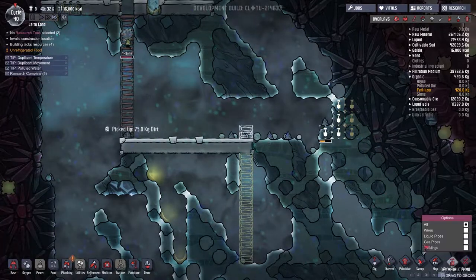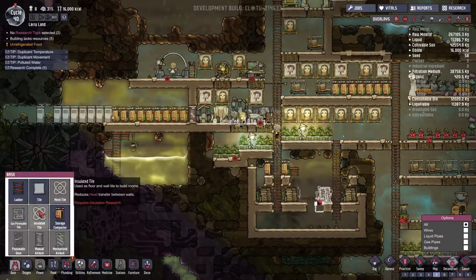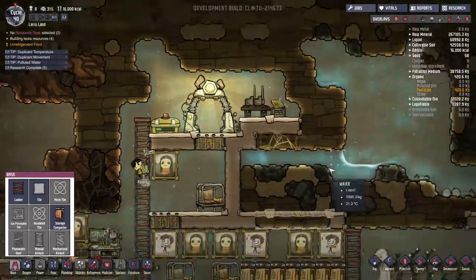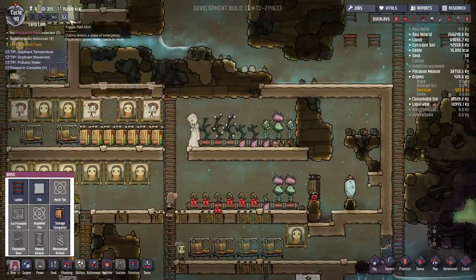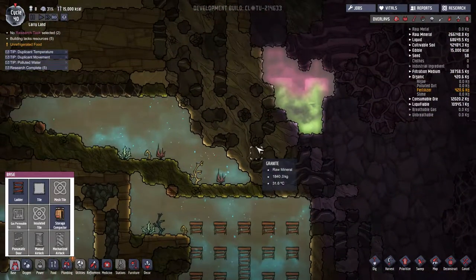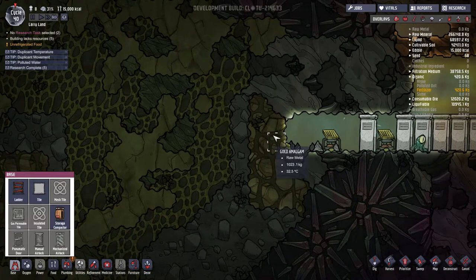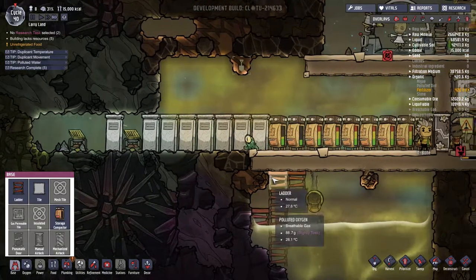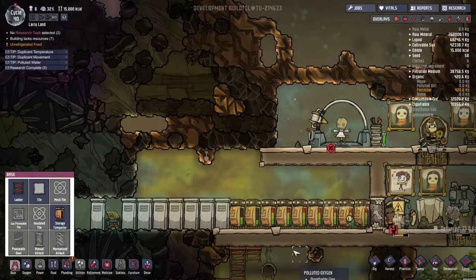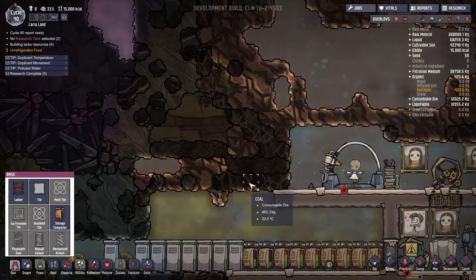We seem to be lacking some raw materials. What are we lacking? We don't have enough metal - no metal. Where's our best source of metal these days? We have plenty of food, that's good. Well, there's some gold amalgam. I guess we should get the metal up here.